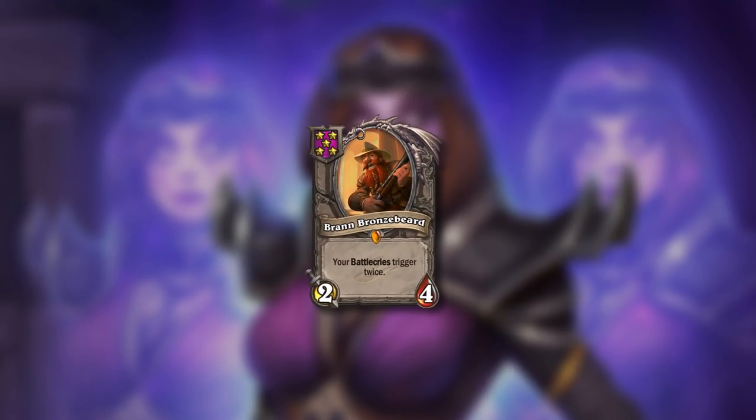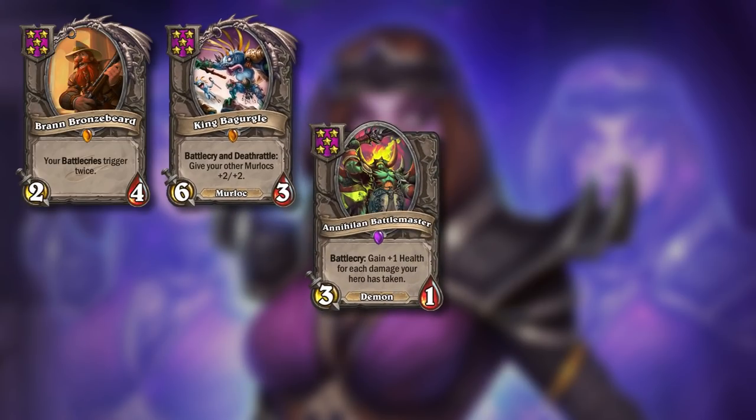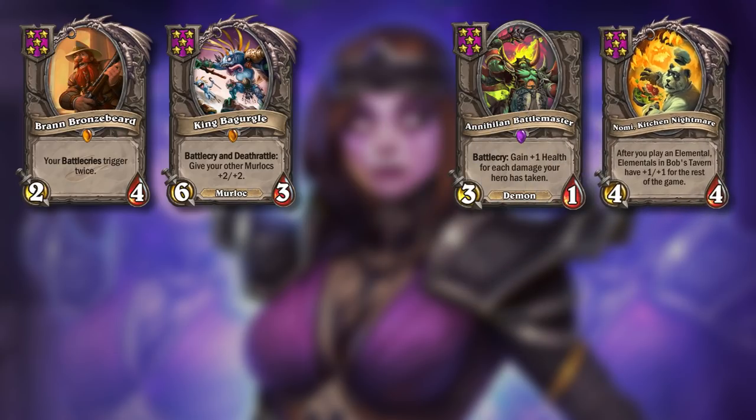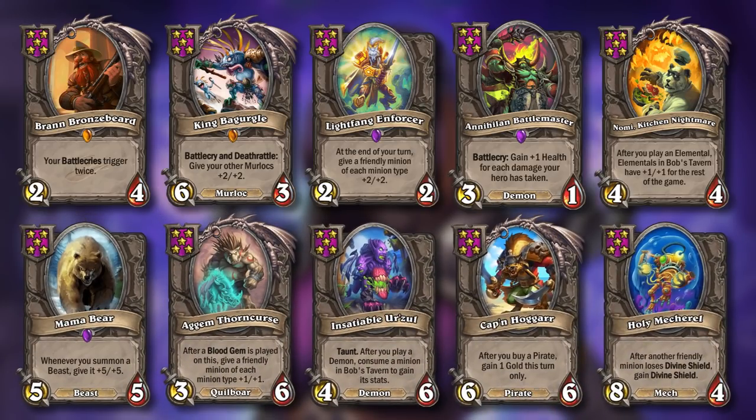And then we are in the mid game. It is time to start dealing 15 damage to everyone that crosses your path. So the best 5-drops to hit right now: Bran specifically, because it's amazing value with your hero power; Begurgle if you want to commit to Murlocs since you can bounce it every turn; Battlemaster, also a great hero power target if you've been taking some hits early on; Nomi is alright since Jendis can return elementals to the shop which also get an extra buff. And then of course the obvious good 5-drops like Lightfang, Mama Bear, sometimes Agam, Urzul, Hoggar, Mackerel. Tier 5 is just pretty good right now.